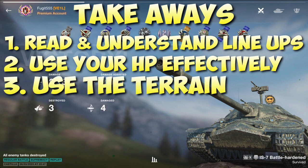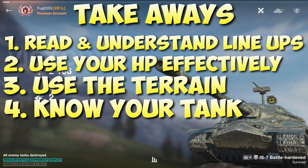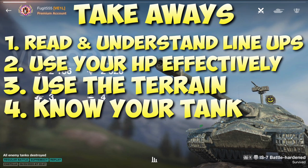Number three: use the terrain to keep you safe. Knowing the maps is crucial. Knowing what spots can be used to engage the enemy whilst remaining relatively safe is incredibly helpful. Number four: know your tank. Understanding what your tank can and cannot do is vital. There is little point rolling out in a Maus if you have no understanding of how to use the armor effectively to get those bounces. You need to know the weak spots as well as the strengths. There is little point trying to ridgeline in a tank with no gun depression, and it is equally pointless to sit out in the open in a tank that has weak hull armor.